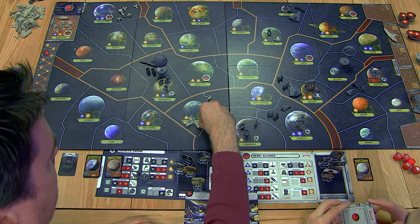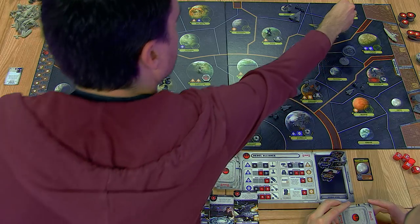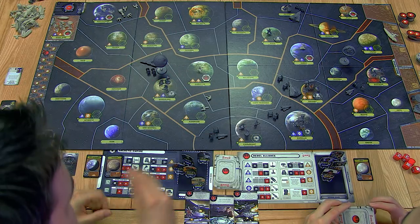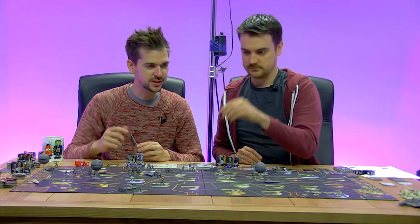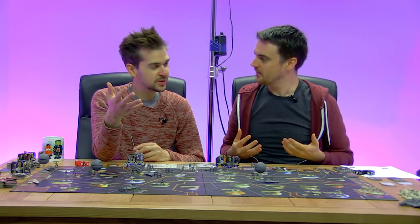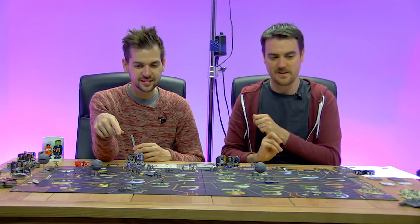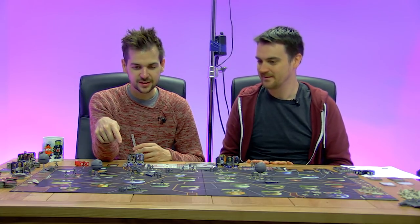We could probably get close to completing 'defend the people' right now by putting a unit on every planet. So we're sending some Wookiees to Mon Calamari to show them we can protect them. The Wookiees are in - this is an alliance. We leave the Gungans where they are because no one wants to hang out with them.